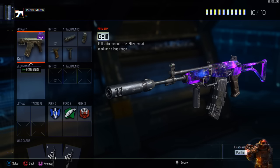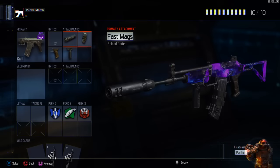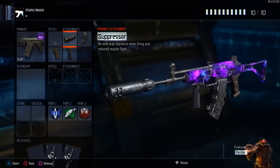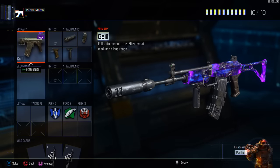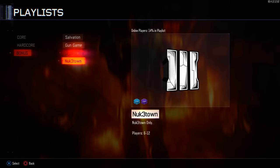Today we're going to be playing with the Galil and hopefully it's good. I'm going to be running some different attachments - suppressor, extended mags, maybe even an ELO sight - changing things up and seeing which setup is the best. I'm really happy because it's double XP weekend and double weapon XP weekend alongside the Nuketown playlist.